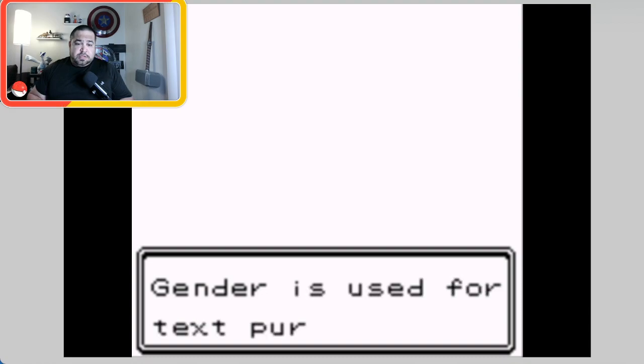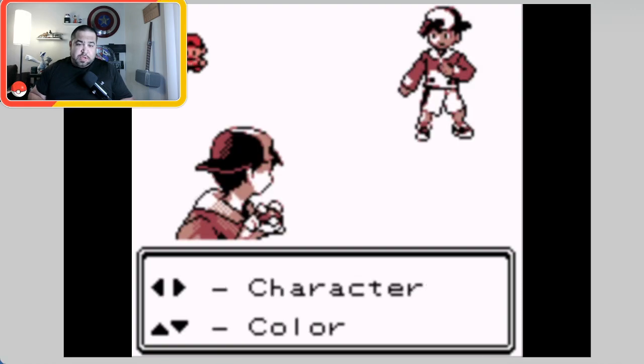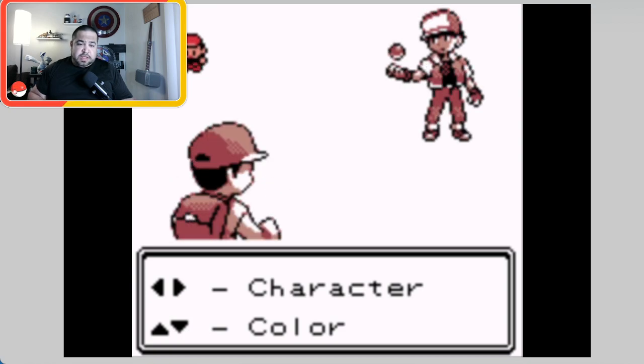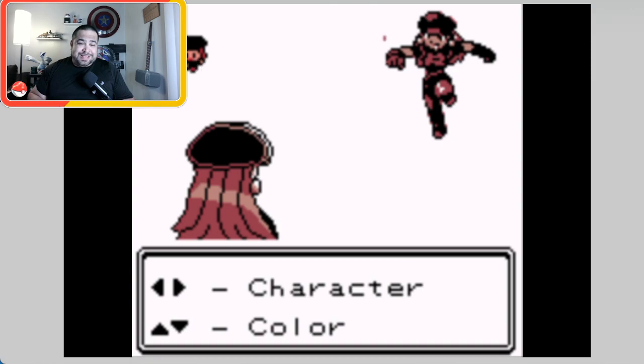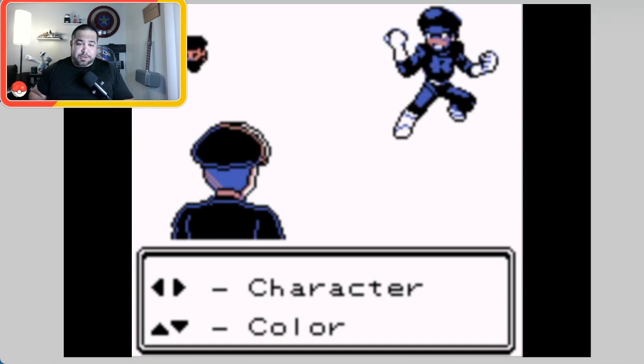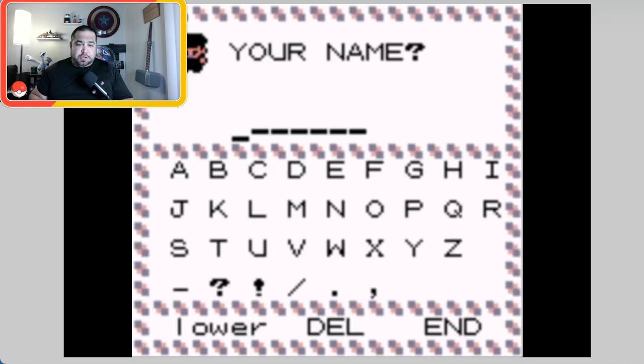Let's go with male and I'll show you the character customization. There's the default boy character, then the girl, then Red's sprites. You can also be a Rocket Grunt, which is what I'm going with. You can choose colors: blue, green, black, gray, purple. I'm going to go with blue. So I'll be a blue Rocket Grunt. I can't fit 'Mongoose' as a name, so I'll go with MGB - Mongoose Gaming Burrow.